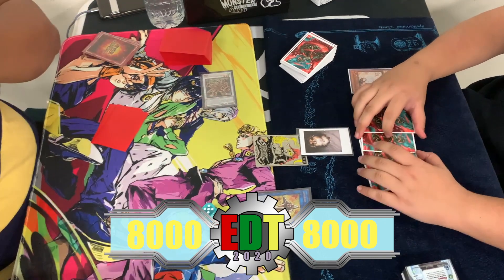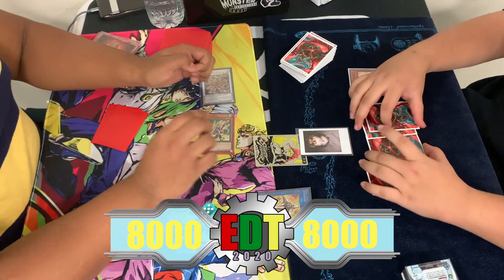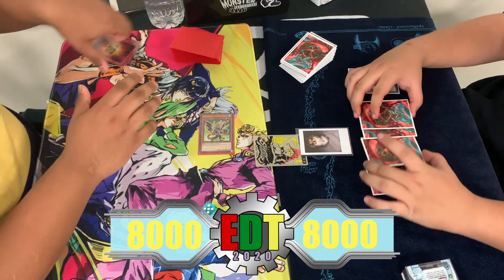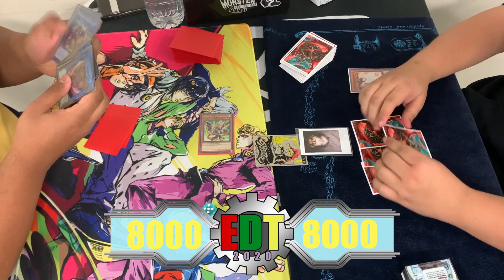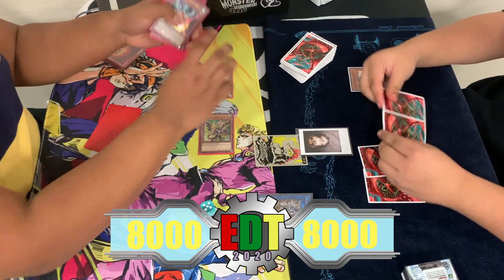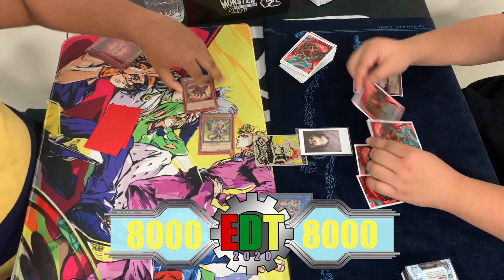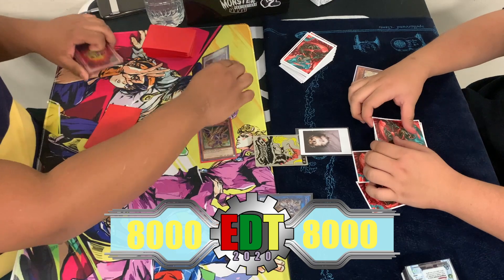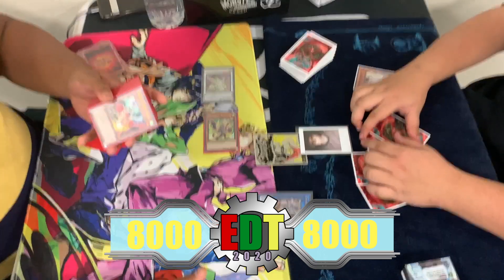Justin playfully teases a Veiler. A Synchro Summon for Martial Metal Marcher, which fetches back Phalanx. Link off for Romulus and Marcher into Crystron Halqifibrax. Halqifibrax gets Red Rose Dragon, and Red Rose Dragon plus a token Synchro off into Herald of the Arclight.